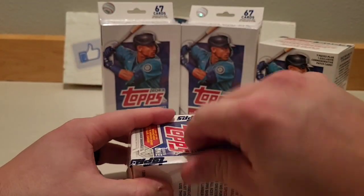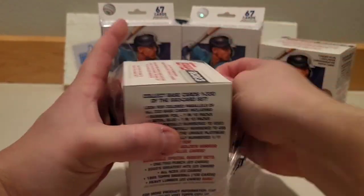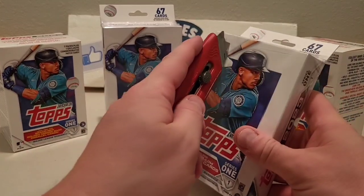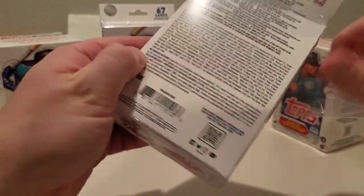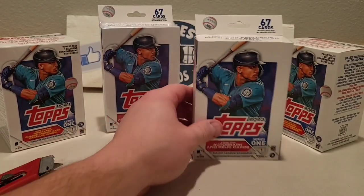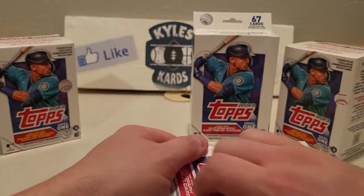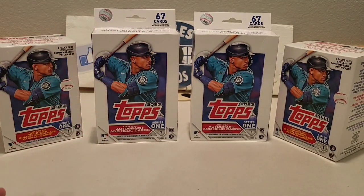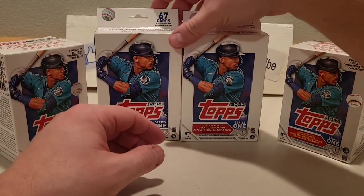Starting to sell some more cards. I'm going to do a PSA order here soon — I do have some things I need to submit. The hangers definitely got better odds, one in 15 for a gold. Excited to see what these look like — I like the design, the homage to the 1963 design. Let's just kind of start with the blasters and get going.